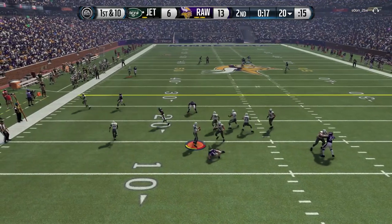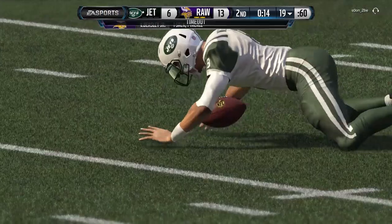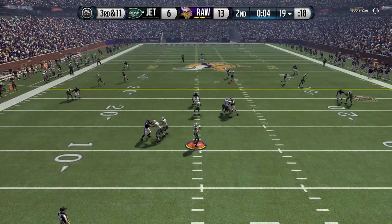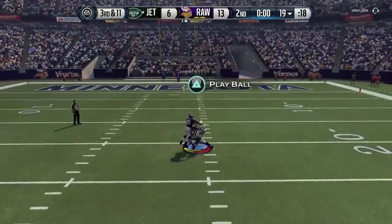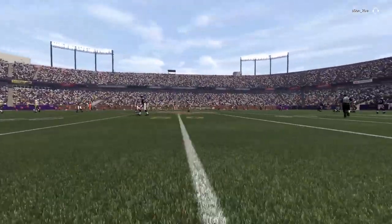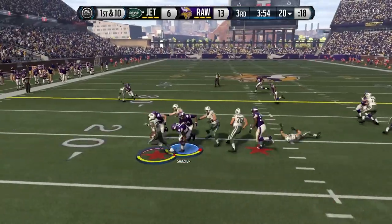My opponent is going to take a sack here — or he should have anyway — but unfortunately he does break the tackle. Thankfully our QB spy is there to make the play with 7 seconds remaining in the first half. He's just basically going to chuck it deep. We've got a user going absolutely as deep as we can to try and stop this, set our man perfectly, and of course he still comes up with it. Thankfully that was the end of the first half — he wasn't able to get a timeout off. That was a little bit frustrating.